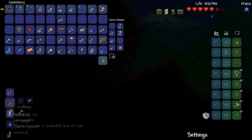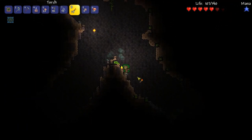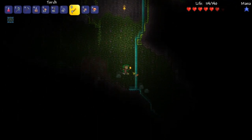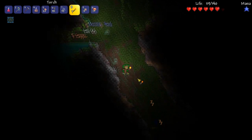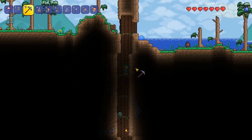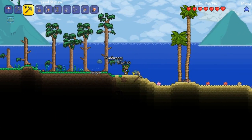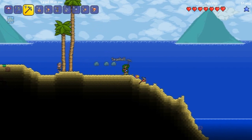We stop by the jungle, grab some honey blocks, but we're not going to fight the Queen Bee — that wouldn't be safe. We'll check if we can get an upgrade to the slimes, though I don't think it'll be immediately available since there are still other things we need to do. Actually, we turn back and head to the ocean instead. We need to collect starfish, seashells, and coral, and kill some sea monsters.